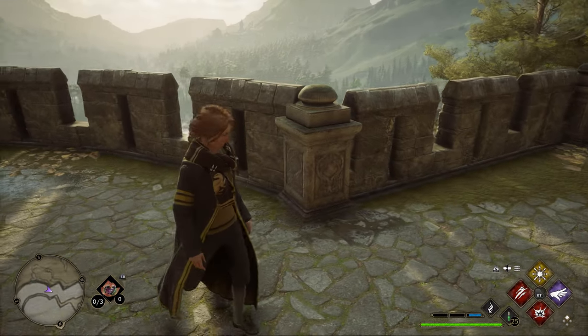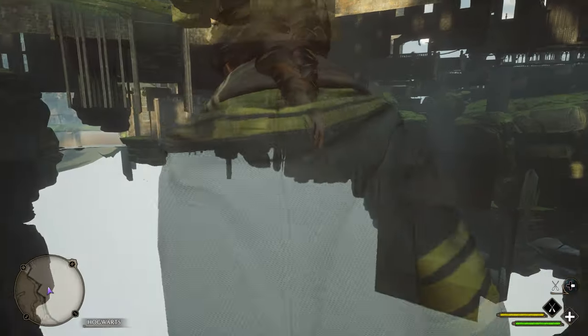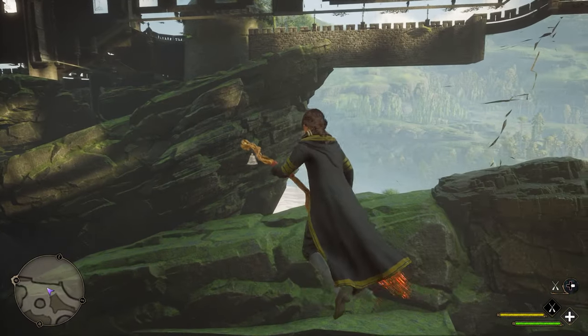You'll want to immediately jump onto your broomstick, otherwise you might die in this spot. But it will place you right underneath the Great Hall, and this is a great place to jump into the Hufflepuff or Gryffindor common rooms.